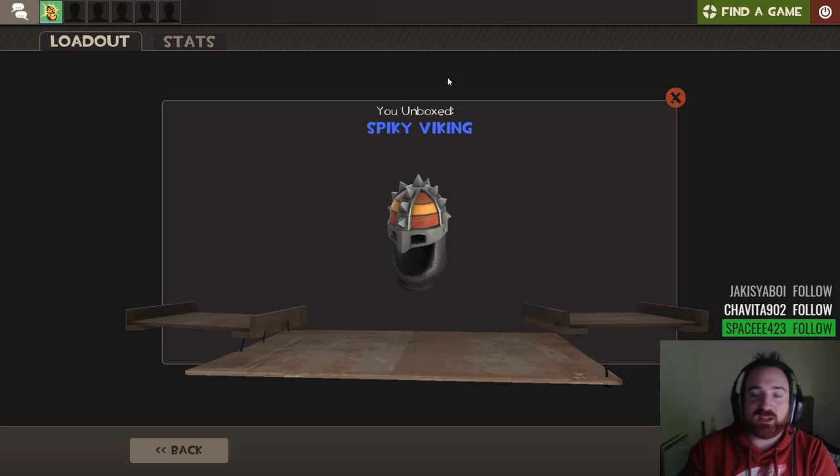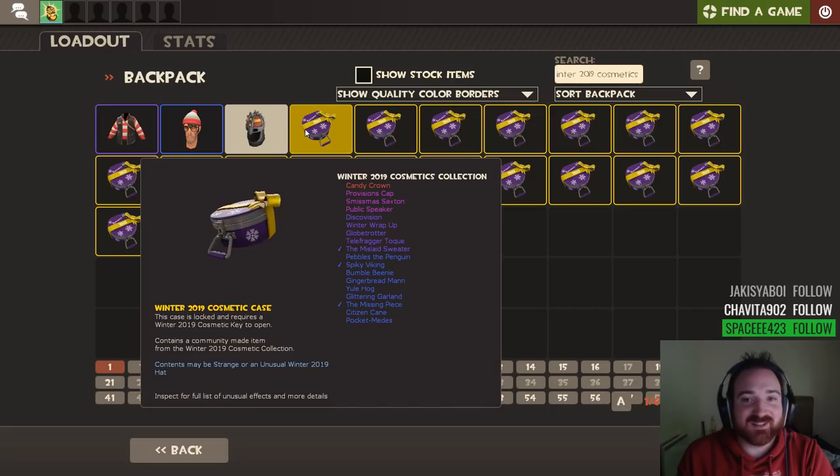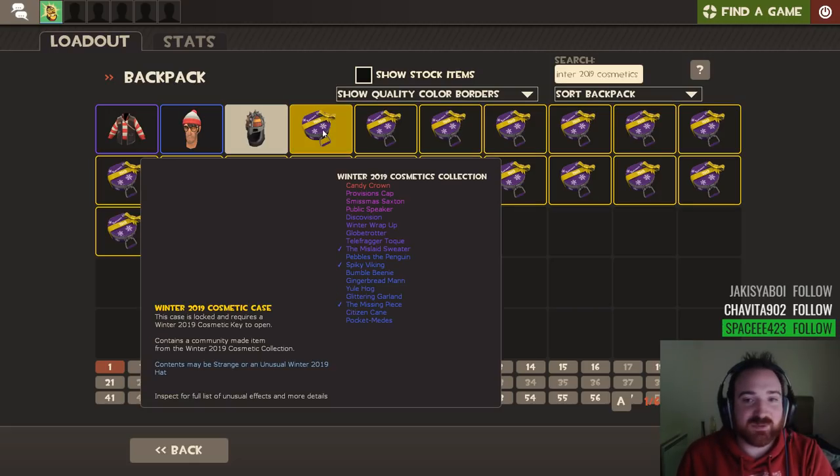What's this? Spiky Viking. Interesting. Not very festive, I'm going to be honest. But a pretty cool hat. It's like a sticky on the head, right? It's like a metallic version of the woolly hat. That looks like a sticky. It's pretty cool.